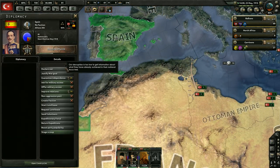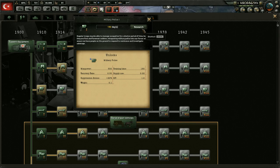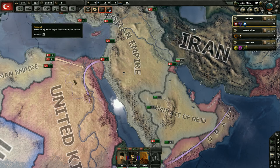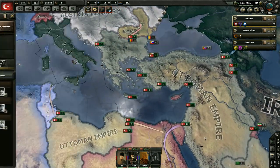I wonder what Spain is going to do — I'd love to have them join us, though it's probably not likely. We got the maintenance companies research done. Now we're going to get the military police research. I want to get those for our cavalry units. There's a lot of other stuff we need to get, but I kind of want those research bonuses. So we're just waiting on these national focuses right now.